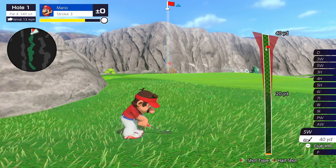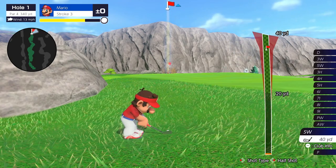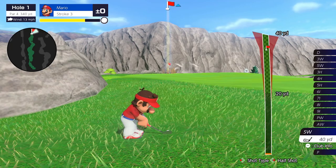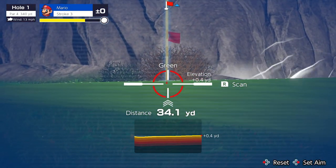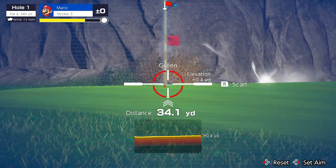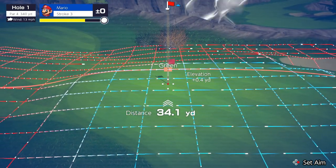When you're looking at approach shots, the first thing you're going to want to do is look at the range finder so you can actually see the break of the green when you're planning your shot. The first thing I always do is hit right trigger to pull up the range finder, and then hit right trigger again to scan.